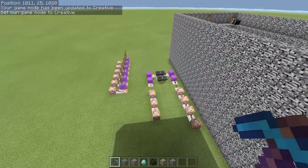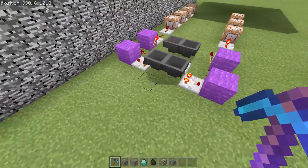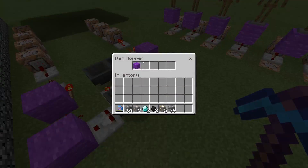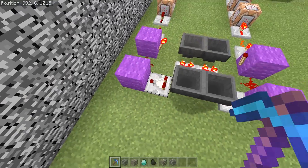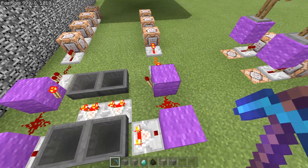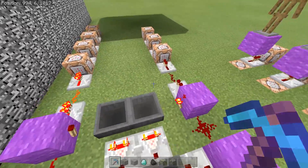What we've got here is a hopper clock system. It has one item that just flicks either side, which obviously activates or deactivates this torch, and then that flows items through - I need to break this or else I'm going to get teleported.